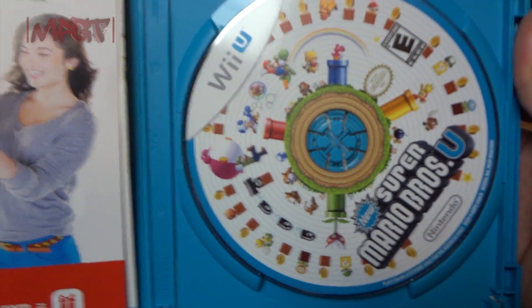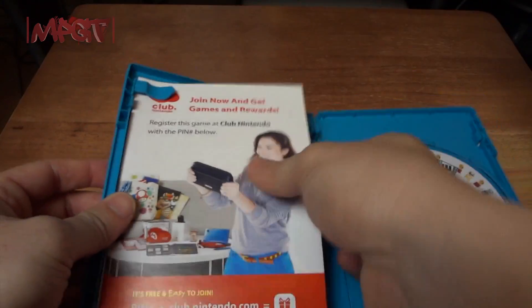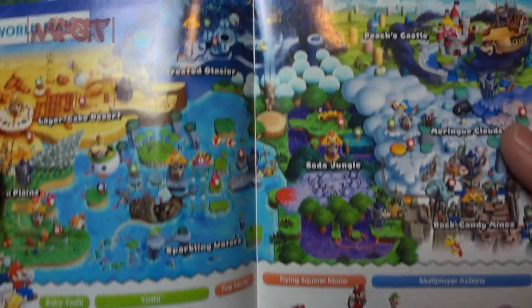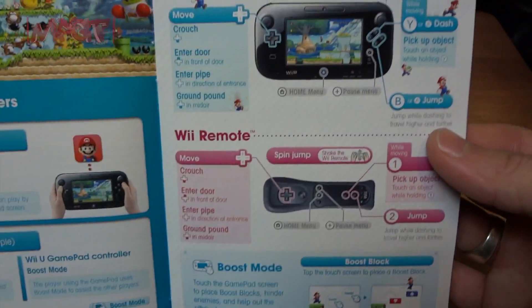This is what the inside of the box looks like — blue of course, more stuff from Nintendo. It has a nice booklet with a lot of art on it — artsy. The Wii books too.